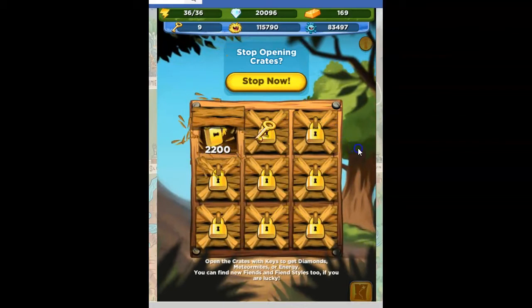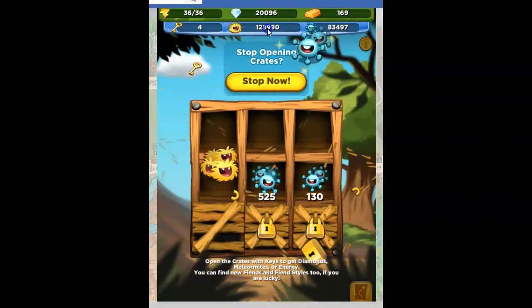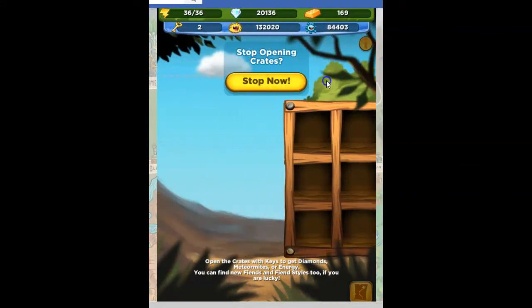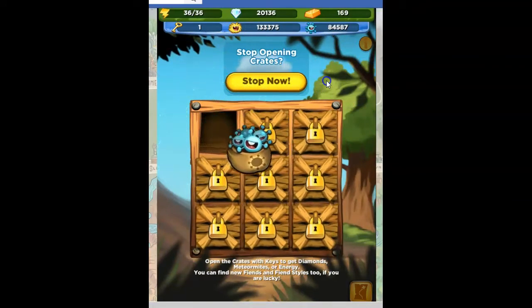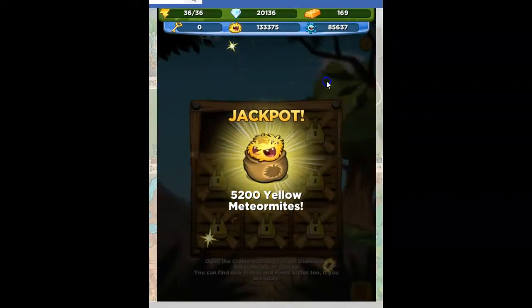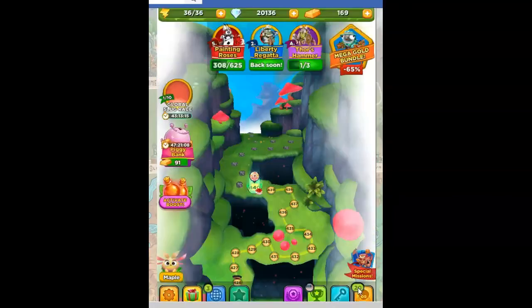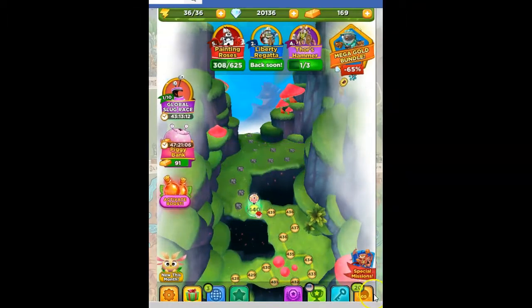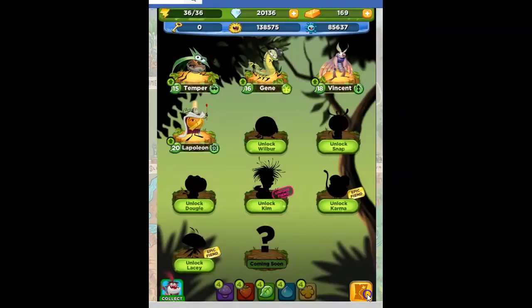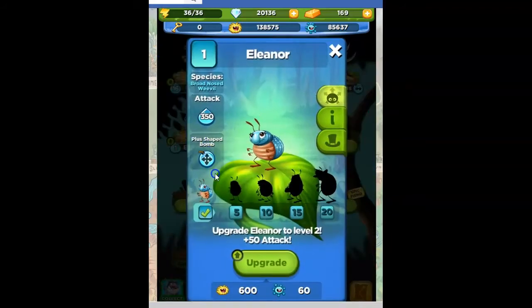Let's see what we get — we've got 11 keys. Yellow meteor mites — look at that, I'm really building up a lot here now. I've not been upgrading fiends recently, but I think it's time to upgrade fiends because I've got a fiend I haven't really put into use yet. More yellow meteor mites. Since she's low level and I haven't upgraded her yet, it'll be easier to do. I go to my fiend area and I look for Eleanor — there she is. She's blue and she's got a plus-shaped bomb, and it's only 600 to upgrade her.